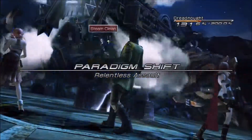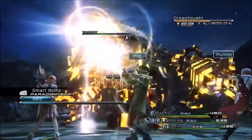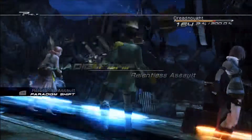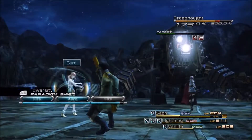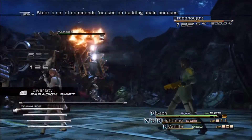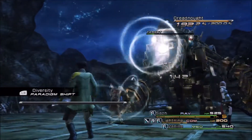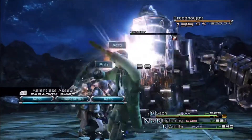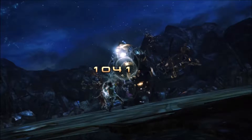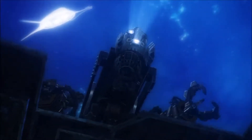As far as tactics here, definitely get this guy debuffed. Unfortunately he's going to use Steam Clean, which removes one of those debuffs, but that's not a big deal — you can stick it right back on him. I got that back on him and he's going to go down pretty quickly. This is his first incarnation and we will be fighting him one more time. It looks like I used buffs too — everybody with Faith, and Lightning had Bravery.